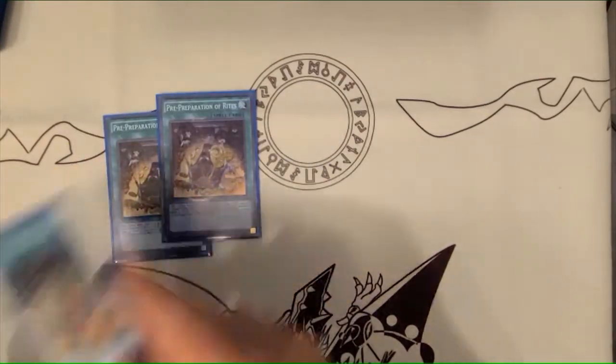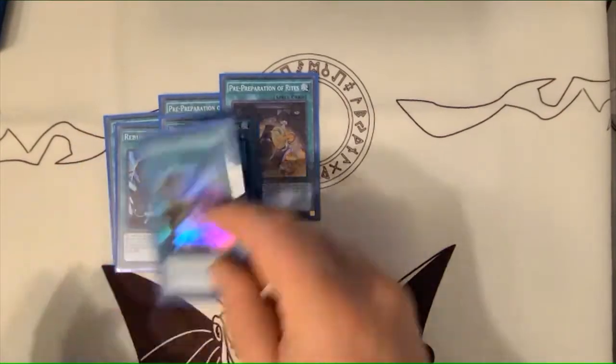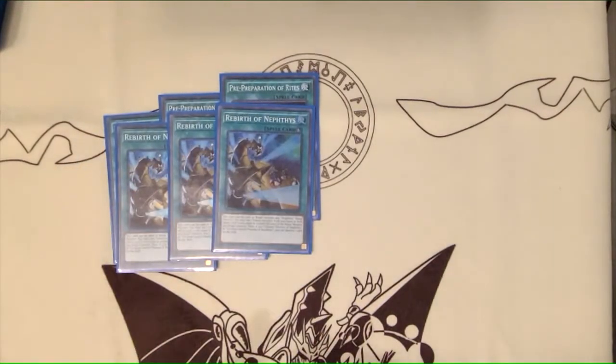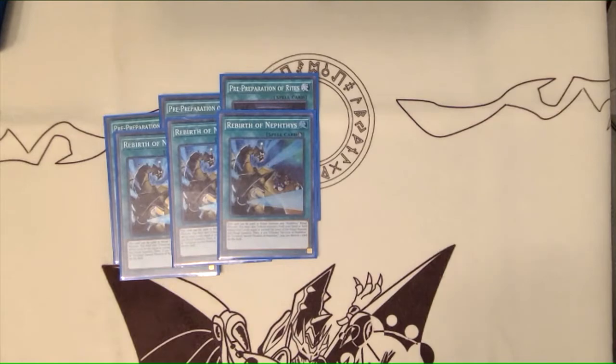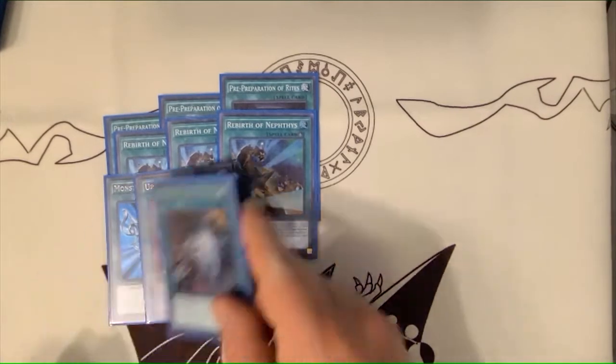The spell lineup is three Pre-Preparation of Rites and three ritual spell. I didn't note this in the first profile, but the ritual spell has a really cool effect that's actually very useful for going second. Basically, if you tribute the Devotee of Neftys — or the Cerulean Sacred Phoenix — for the ritual summon, you get to destroy a card on the field, and it's non-targeting, which is kind of nice. A couple of one-ofs: Reborn, Upstart, and Succession.